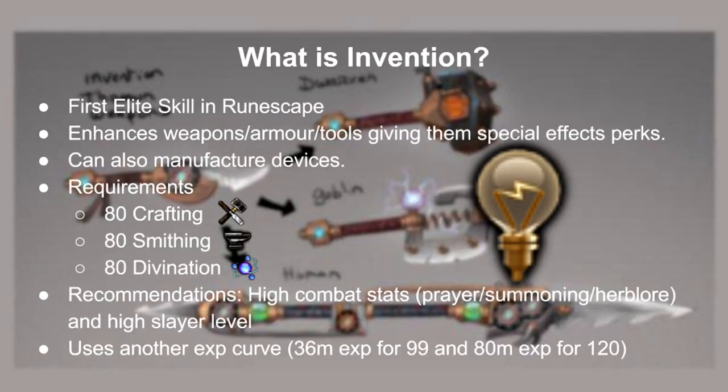So what is invention? Invention is the first elite skill in RuneScape. Basically it enhances armor, weapons and tools, giving them special effects known as perks. You can also manufacture amazing devices, but I'm not going to cover every single one. So the requirements to start are 80 Crafting, 80 Smithing and 80 Divination. Having high combat stats really helps too. Normally skills follow the standard XP model, but since this is an elite skill, level 99 requires 36 mil XP rather than 13 mil. But don't worry, it's not going to take too long.